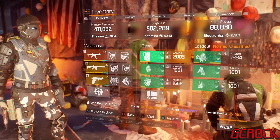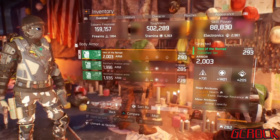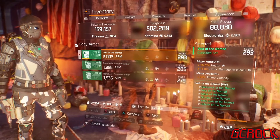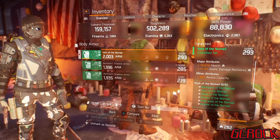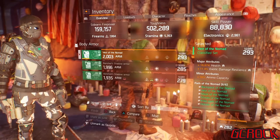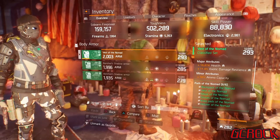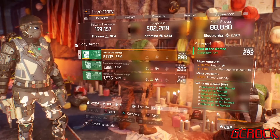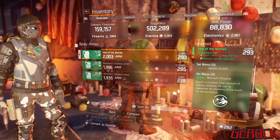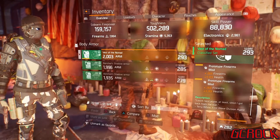Now let's go into the gear pieces — it's the 6-piece Classified Nomad. On my vest, it's rolled to stamina. I've got health rolled onto it, exotic damage resilience, and ammo capacity. Exotic damage resilience is the only piece I have it rolled on — that's for flame turrets, grenades, and Predator builds going against you, to give you that extra tankiness. And obviously health, because you want as much health as you can get in 1.8. Ammo capacity is a must-roll for any PvP build — you don't want to be running out of ammo. The mods I run on it are two firearms mods at 263 with health.